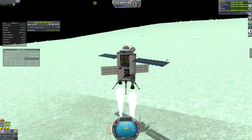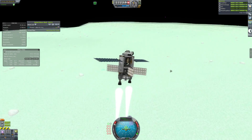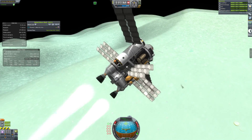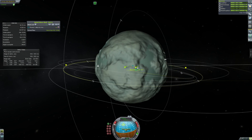Back on Minmus, we are now full of ore and ready to finally complete the mission to put a space station around Minmus and fill it with ore. So we're going to head up to the station, deposit it, and get our sweet 350,000 funds — or something like that.